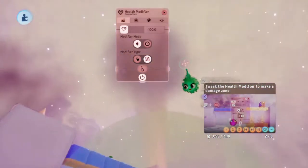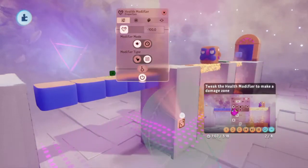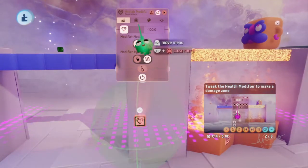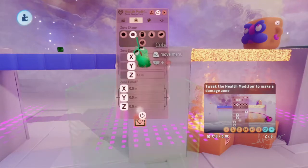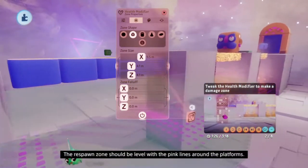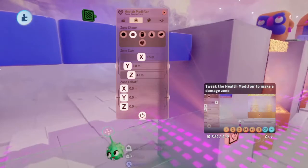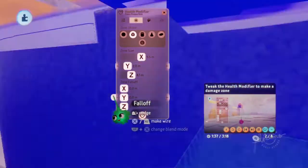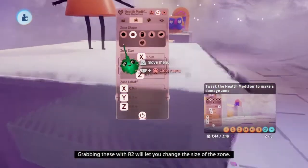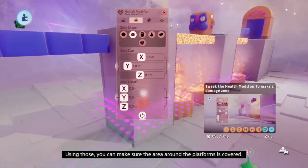The zone icon is at the top of the menu and looks like a box in a zone. Look for the zone shape section of the menu then select the cube. You can use the zone sliders to make the zone bigger - be careful not to make it too tall. The respawn zone should have the pink lines around the platforms. If you need to move the health modifier gadget nearer to the floor, adjust accordingly. Over the edges of the zone you'll see white lines. If we're making a real game, that's what you'd need to do.